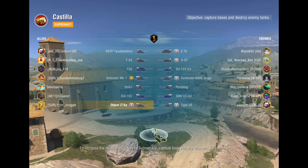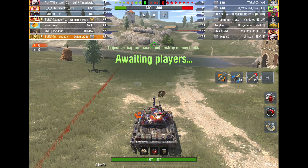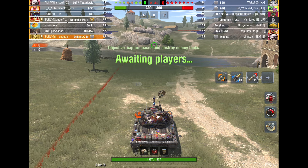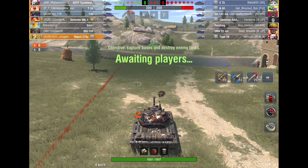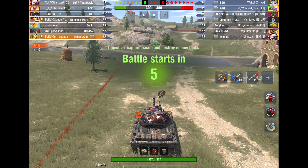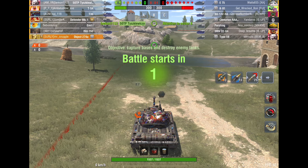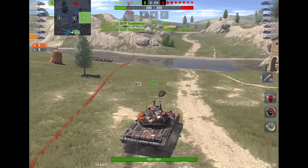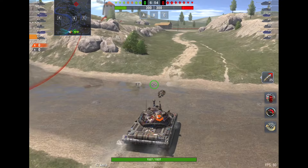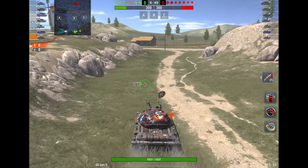Our second game is on Castilla. My buddy is again in the Defender Mark I — we're lower tier this time. They have a Cent 5-1, a CC-64, an SU-12254, a K-91, and an E-75. Wow — that is a very stacked team. We have a T-30, my buddy in the Defender Mark I, a T-54, and a 50TP. This game is interesting — it gets a little bit crazy. It definitely comes down to the wire, so you're going to enjoy this one.